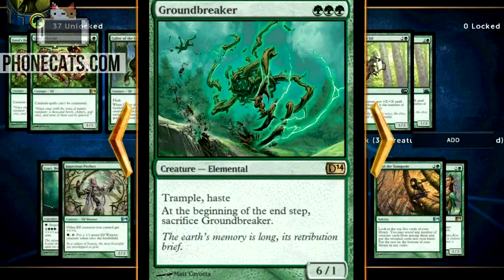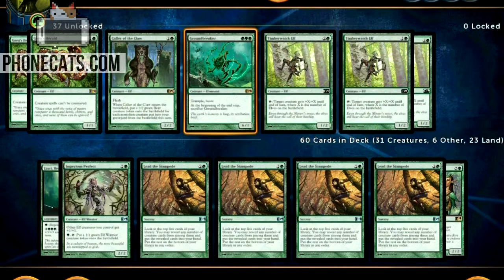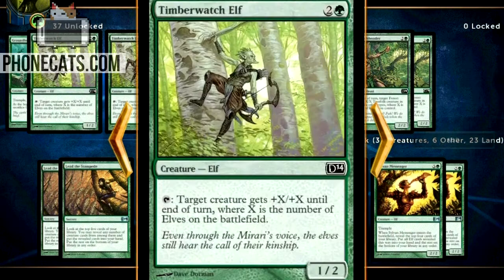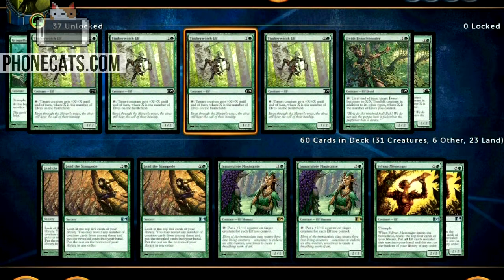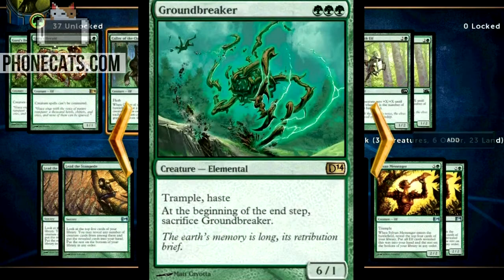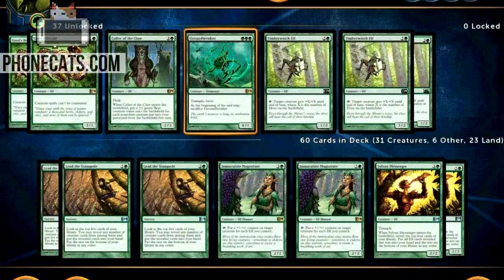Here's Groundbreaker — I can't believe they gave green a Ball Lightning. What is this doing here? Three mana for a 6/1 trample haste, but at the beginning of the end step you sacrifice Groundbreaker. So you pay three, swing in for a trample haste 6/1. There are a lot of +X/+X mechanics in this deck — like +1/+1 for each elf you control — and on turn four with three elves out you'd be swinging in with a 9/4 trample, which sounds really strong. But I'm not running it right now — that's like a really funky speed aggro build.